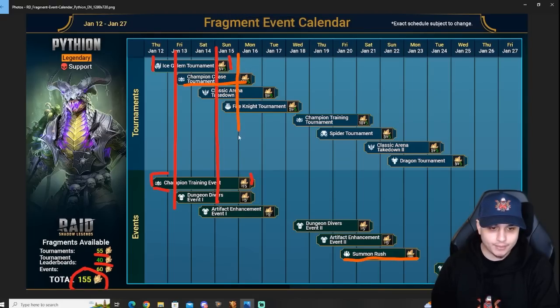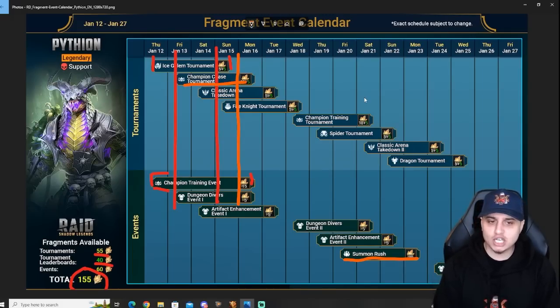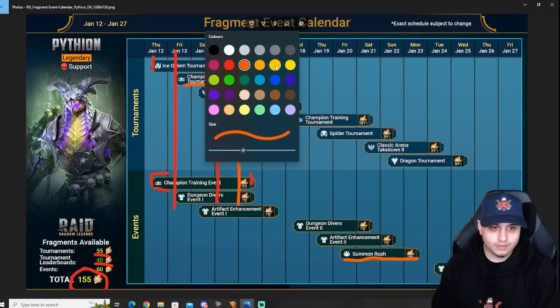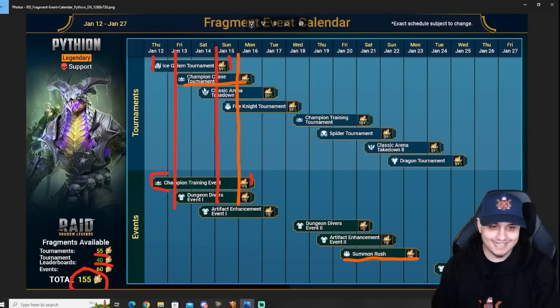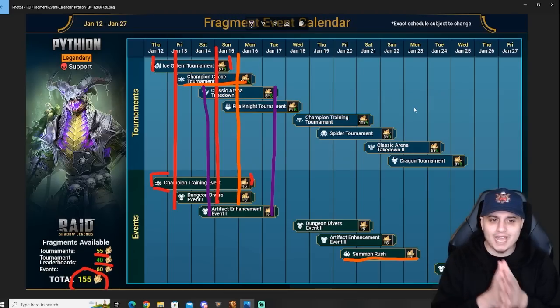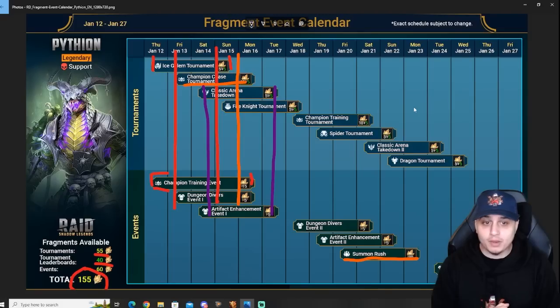All of that ends before Monday. From the Saturday leading into Monday we have a Classic Arena tournament — pretty self-explanatory: do classic arena battles, climb the leaderboard, hit the milestone rewards, collect your fragments. Starting that same day is an Artifact Enhancement tournament. Hopefully you've been saving up silver because this can be very resource intensive — you can spend four million silver on one piece on occasions. So prep your silver and consider taking artifacts up to level 15 or 11 in preparation. You may also be able to sell artifacts from the Ice Golem tournament to fund the artifact enhancement right afterwards.